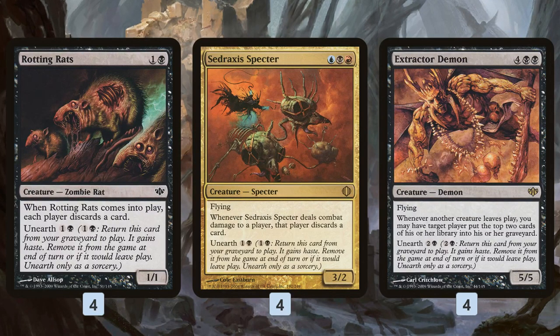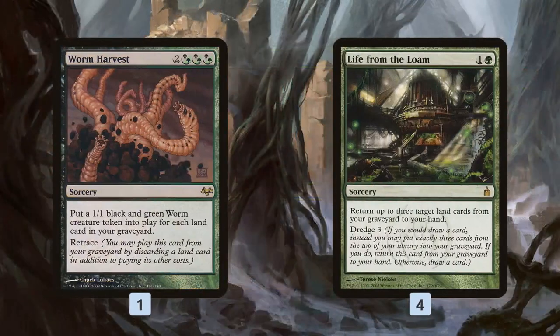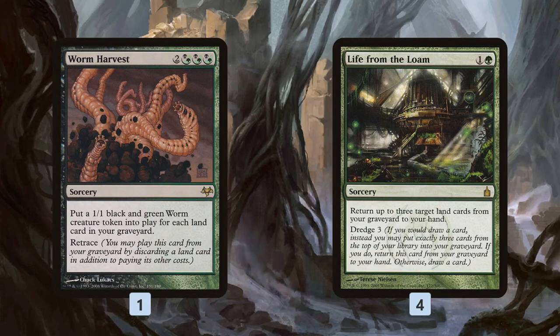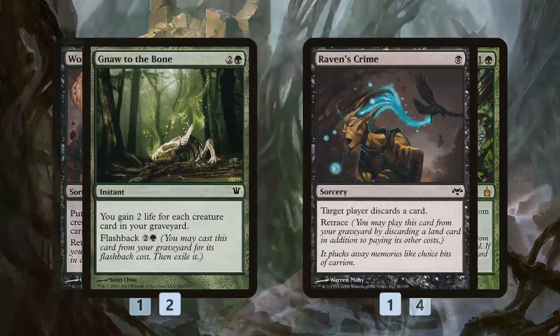Our backup plan is also pretty sweet. If we can't win with Extractor Demons, we mill over Worm Harvest, then use Life from the Loam to get back three land cards from our graveyard. Using our Crypt mana, we discard those lands and cast Worm Harvest three times — probably making about ten worm tokens each time, so roughly thirty 1/1s all in the same turn. We just attack and kill our opponent that way.